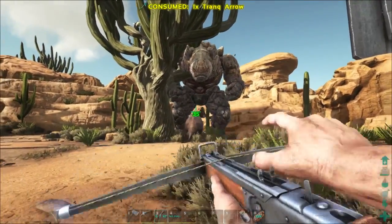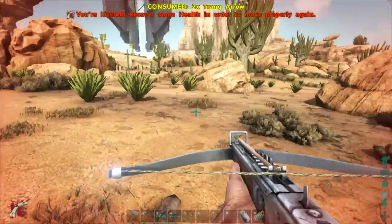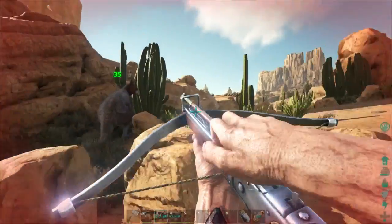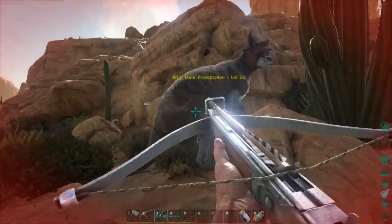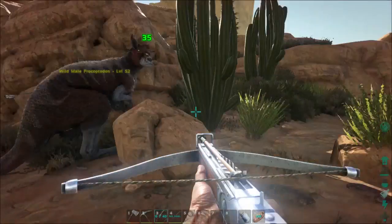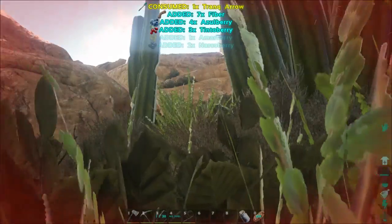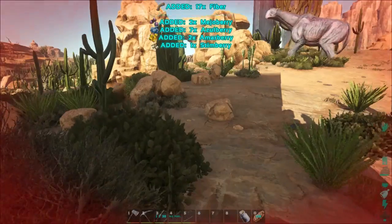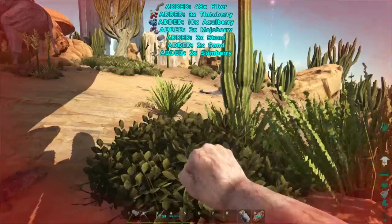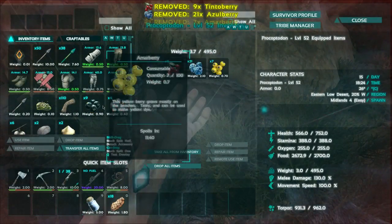I just wanted to take this Procoptodon and now this freaking earth elemental — I just hit it. Does Procoptodon eat special plants or are berries enough? I certainly hope so. I hope berries are enough for the Procoptodon, because kibble is completely out of the way, and rare mushrooms or rare plants are out of the question. I think berries should be fine.